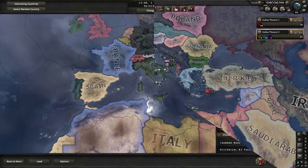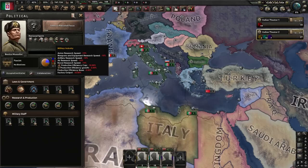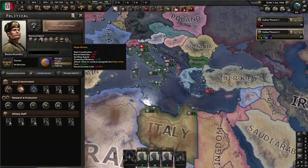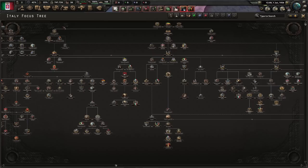Italy now starts off in a pretty interesting position as far as its national spirits. We do have a few that give pretty decent bonuses at the very beginning of the game. We're actually pretty good at making cheap designs for templates, as well as building out some civilian factories. Unfortunately, we have a pretty terrible military industry with a bunch of different penalties for our armed, naval, and air forces, so we're going to have to find a way to balance some of that out. Mussolini himself only starts off with a couple of modest bonuses to political power gain and making laws cheaper, which is actually really helpful in the early game.